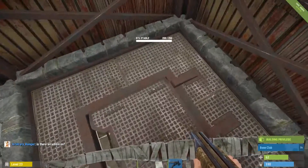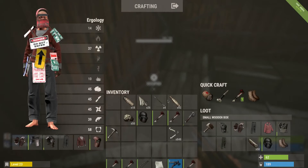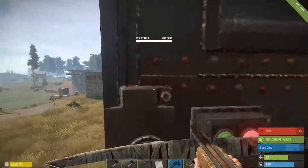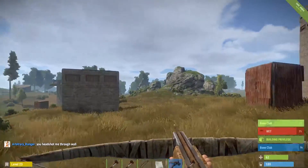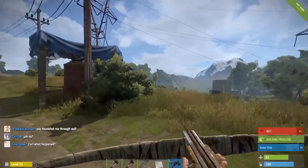Alright, next you want to go ahead and go out to a forest. Keep your bone clubs in your inventory. I'm going to drop this ammo off real quick. The nearest forest is right over there, but it's always busy, so I'm going to go way out here.